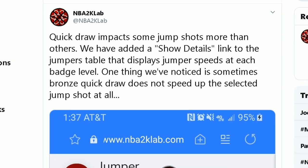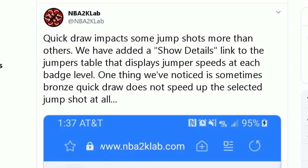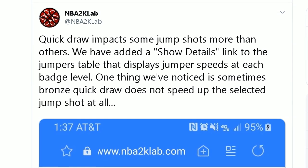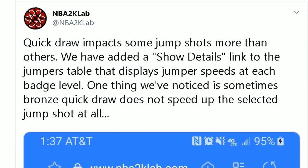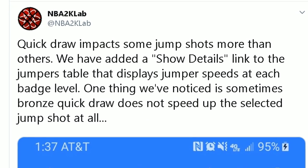So let's get started. This year, Quick Draw plays a really big role. In previous years, we just assumed everybody would use what we now refer to as Gold Quick Draw, or the quick releases. But everything is so complicated. NBA 2K Lab put out this tweet: Quick Draw impacts some jump shots more than others. They added a show-details link to the jumpers table to display jumper speeds at each badge level. One thing they noticed is sometimes bronze Quick Draw does not speed up the selected jump shot at all. So not only did they change how we adjust jump shot speed, it doesn't even affect every jump shot the same way.